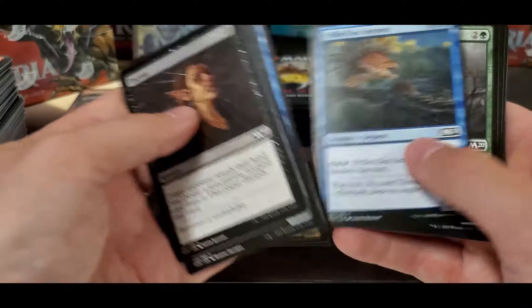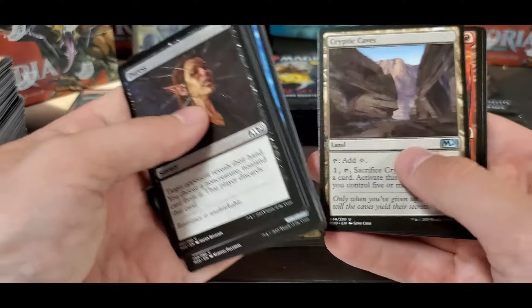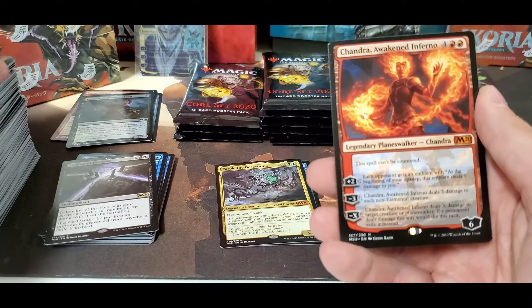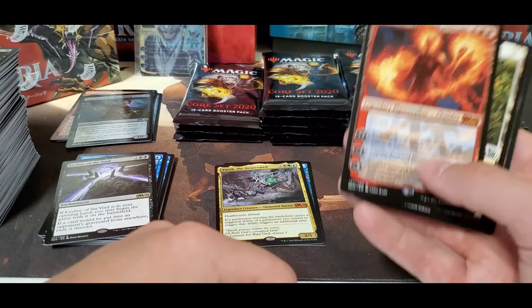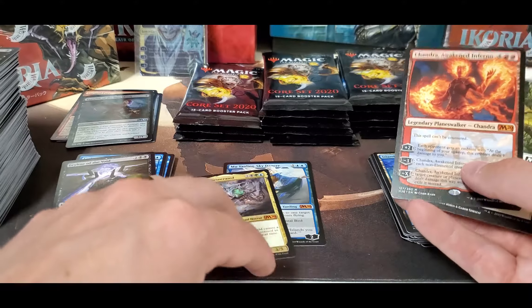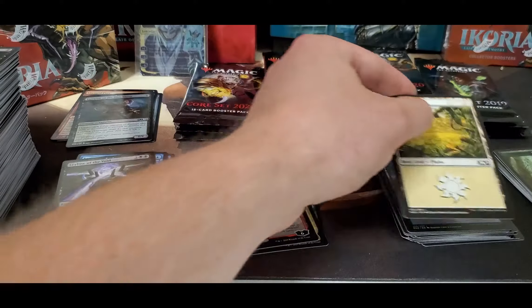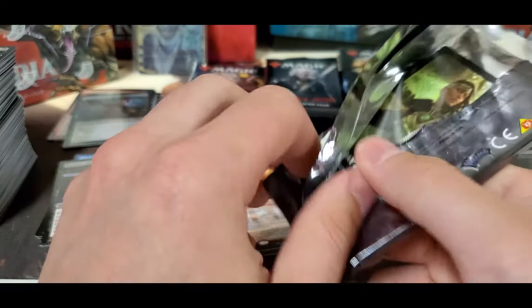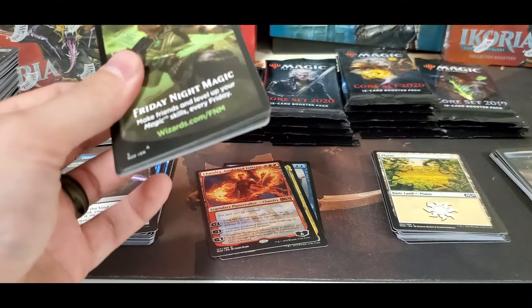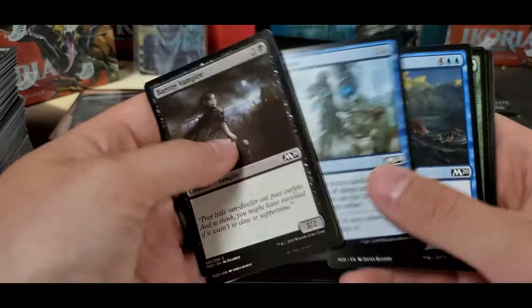I went by the LGS today and picked up a few things — got two more collector boxes. And another solid pull — not bad at all, another one of the higher-end cards of this set. So we're three mythics in, two of them planeswalkers — not bad. Getting a little better value out of this than I thought I would, especially considering I only paid a dollar twenty-eight or whatever a pack.